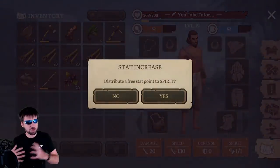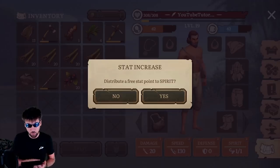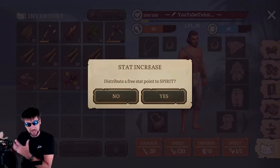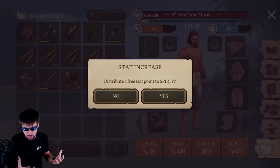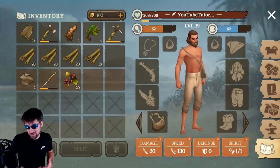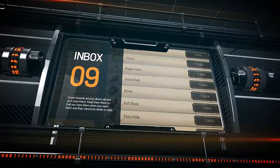Having points in spirit allows you to tame animals. You need at least 5 points to tame basic animals and up to 40 to tame a gorilla, which can be useful for clearing an entire island without using resources. However, you don't get to use those stat points for your actual character, and in some situations you can't tame animals anyway. So I personally don't recommend investing in spirit unless you really know what you are doing.